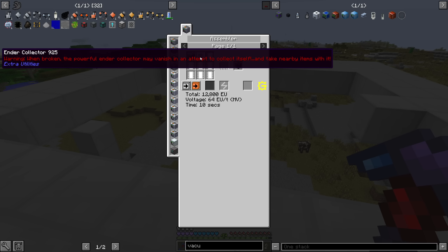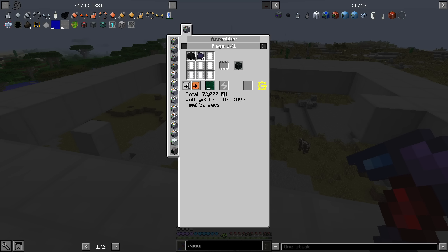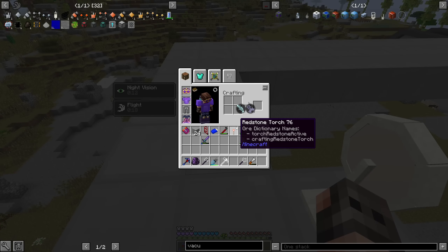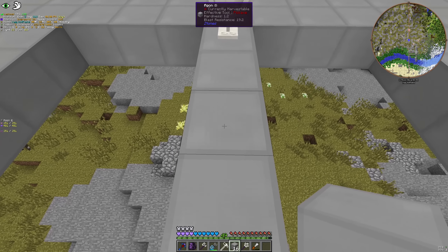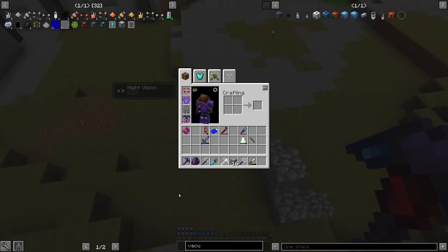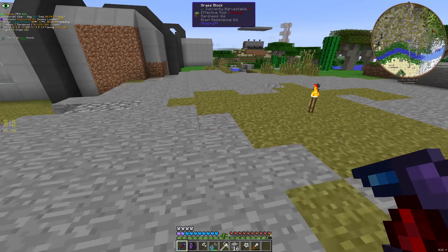A vacuum chest requires an ender collector. Anyways, the reason that this is chunky is that we also want to be able to hide the cabling. We can have the spikes here. Flight ran out — that can happen.